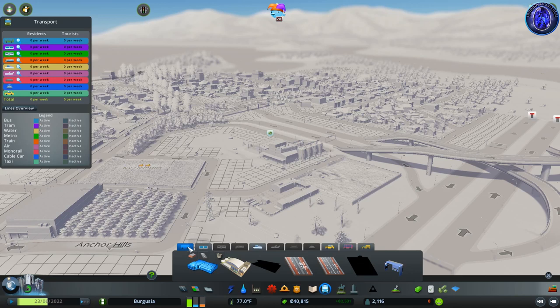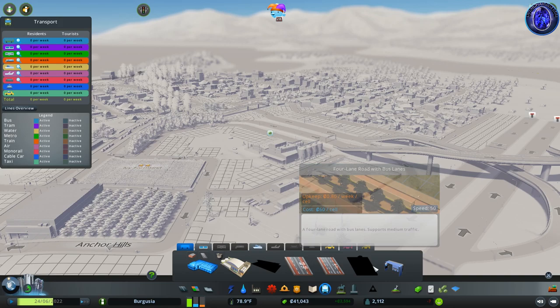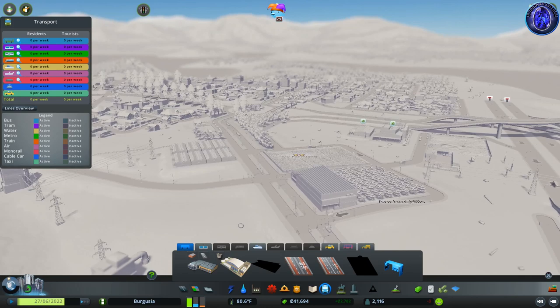Coming back into our public transport tab, we have our buses and where we placed the bus depot from. We also have a couple of bus lanes and bus roads. We won't be using them in this part of town — we'll use them in our cities when we get to the downtown areas, but for right now we don't really need them.